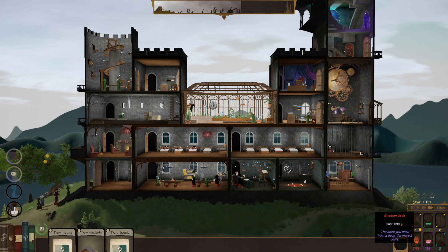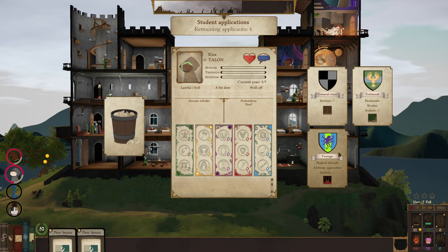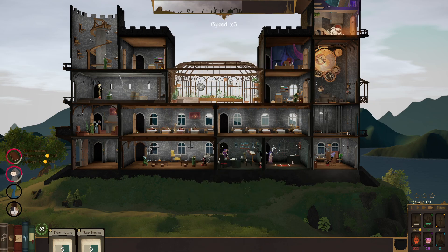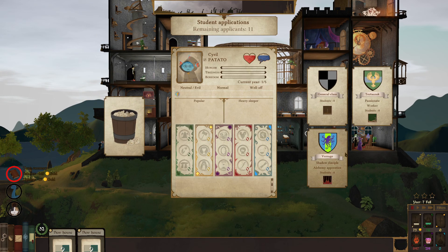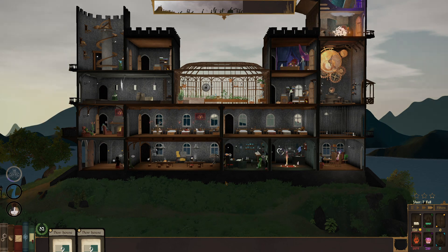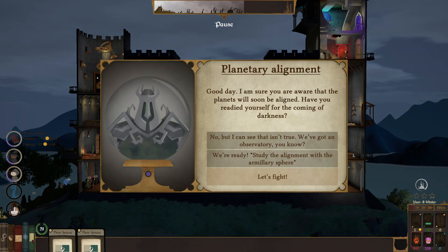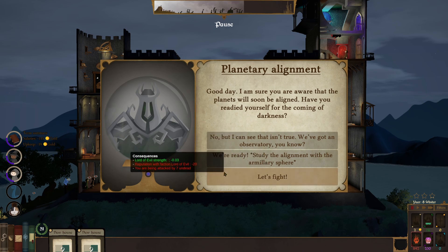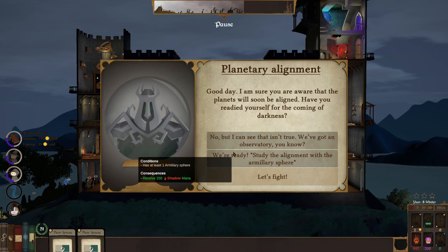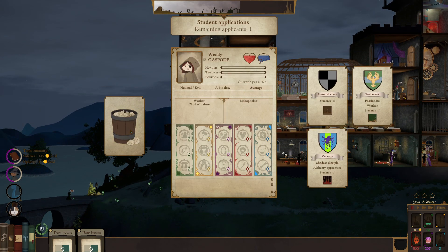I'm definitely digging this game. Recruiting new students: lawful evil, chaotic evil, chaotic evil, lawful neutral — we got some more coming in. Much more students. The prestige is dropping — wonderful. A planetary alignment event: 'I'm sure you're aware that the planets will soon be aligned. Have you readied yourself for the coming of darkness?' No, no, no — I'm not ready! Oh fuck, oh fuck, oh fuck.